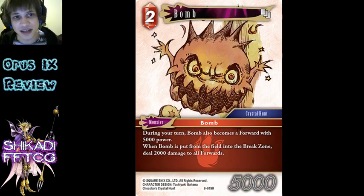Bomb - it's blank basically, it's like a Goblin, it's like a 2 cost - pay 0 and make it 5k, it's during your turn but you have to make it a 5k. It just doesn't do anything.